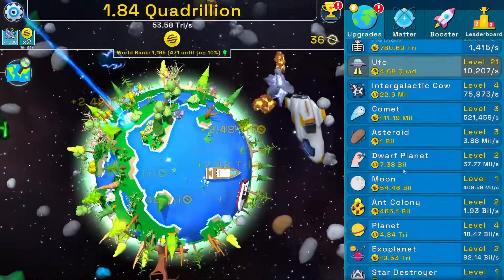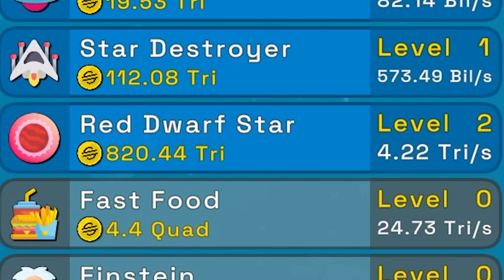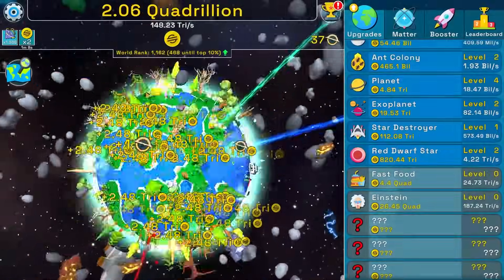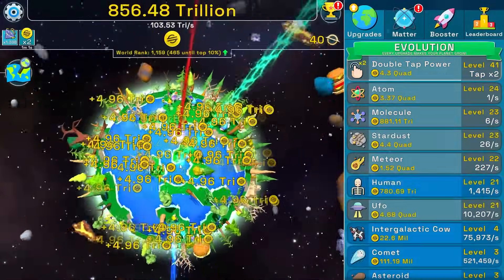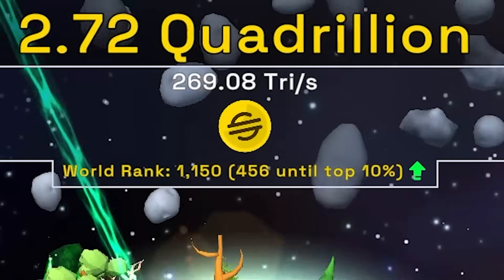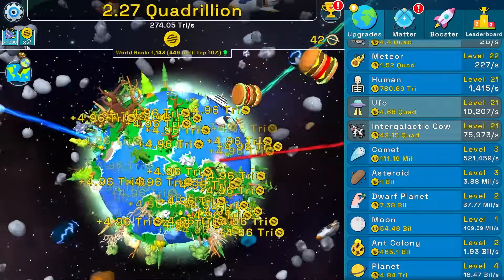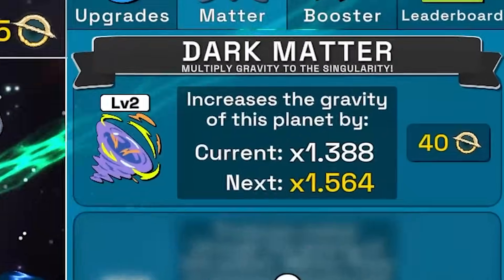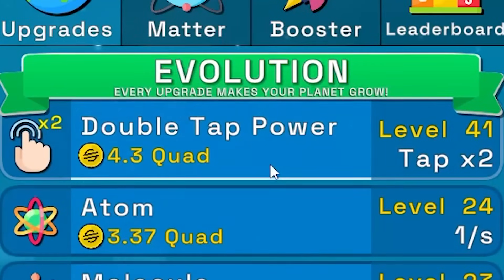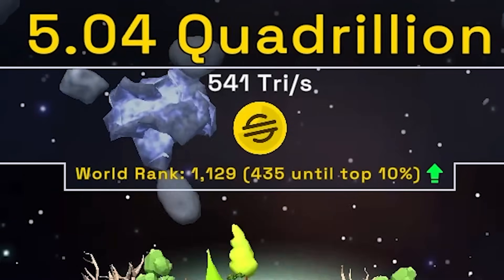It keeps giving us a 3x upgrade — I think it's because we have the 2x activated. A red dwarf star costs 550 trillion, buying two: each gives 4.2 trillion scam coins per second. We're getting 150 trillion every second. Double tap power takes us to 300 trillion per second — math wizard! Upgrading intergalactic cow to level 21, also builds up the earth a bit. Got 44 black holes — upgrading to 1.5 multiplier.